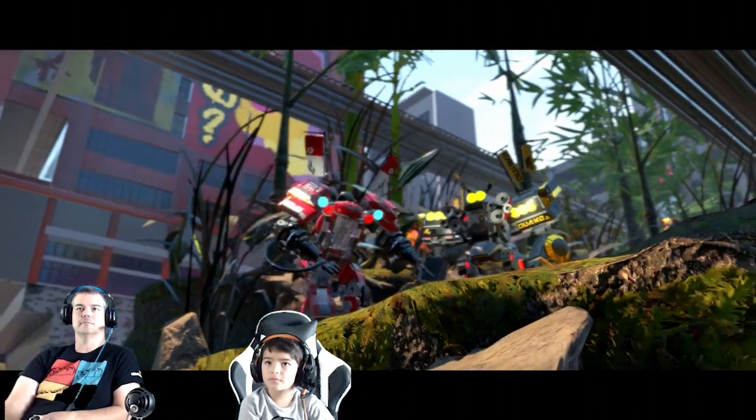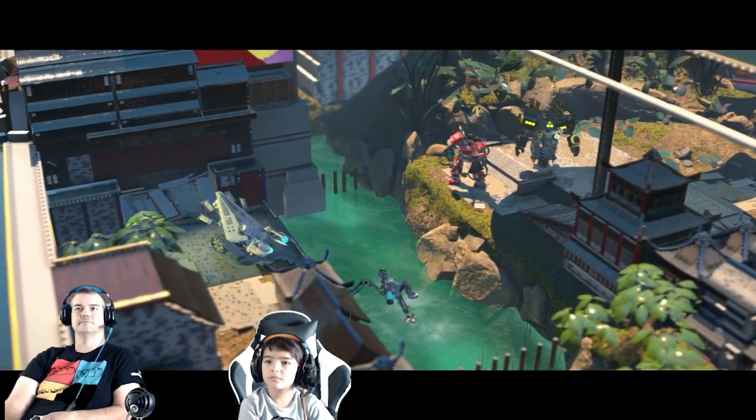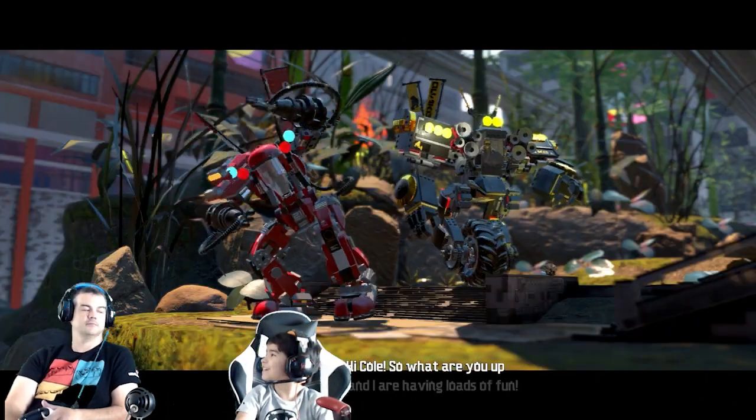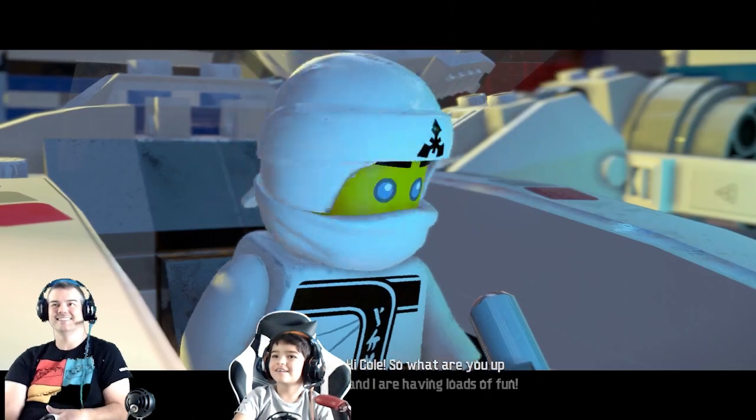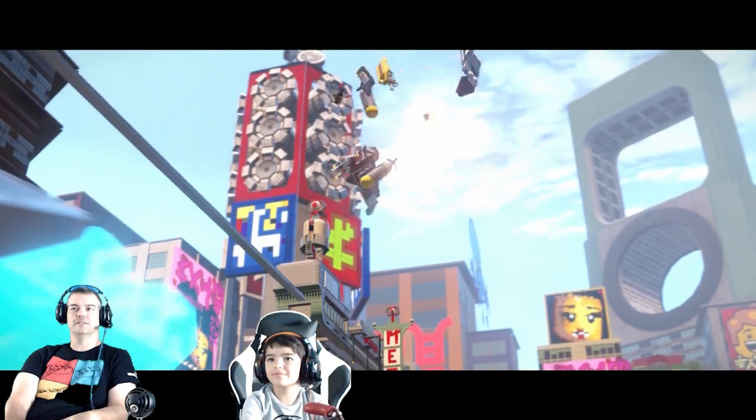Pigeon. Right here, bro! She has a pawn skater. Okay, so now Nia and Zane.